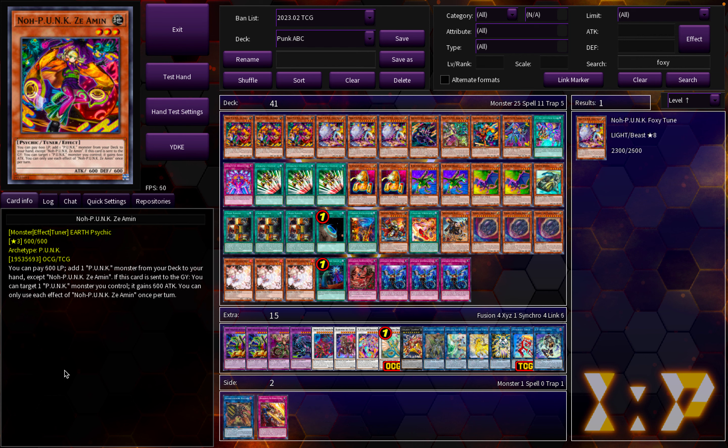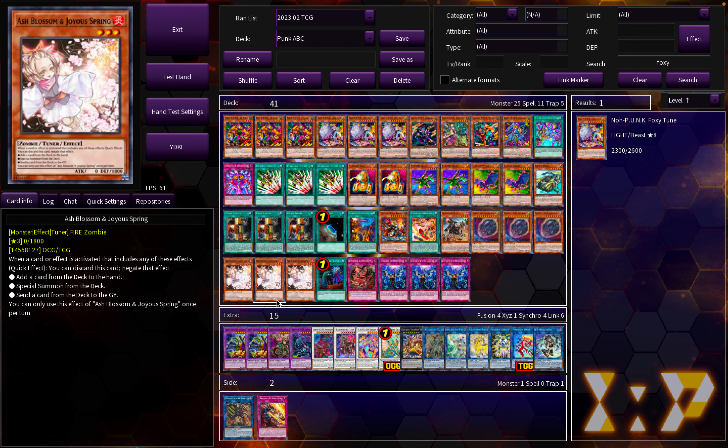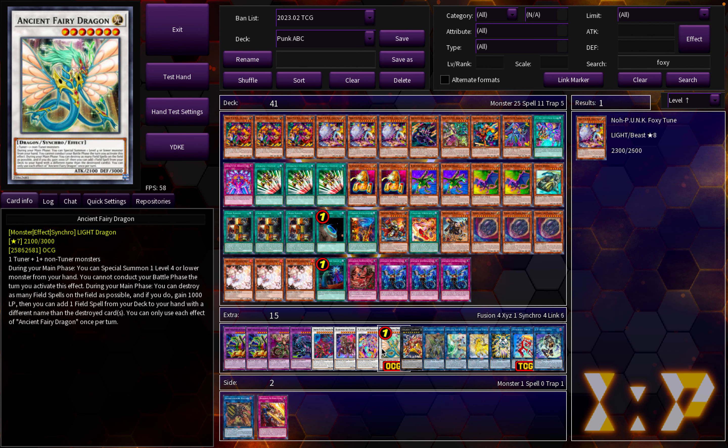I've been trying to work out what I want to play for YCS London next month, and I think I've come to the conclusion that I'm going to play ABC Punk. It's what I played for Nationals last year and I did quite well with it. With the recent unbanning of Ancient Fairy Dragon — it's not quite off the list yet, but as of somewhere in March we're getting Ancient Fairy Dragon back — I think that takes ABC to an exceptionally great place.